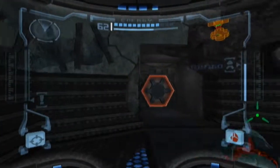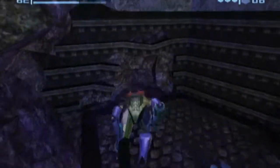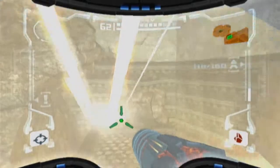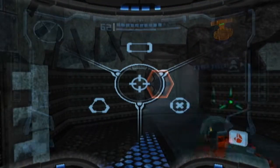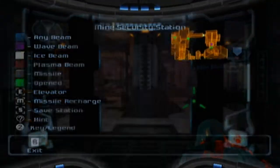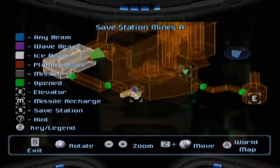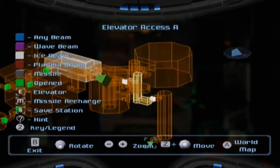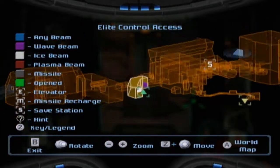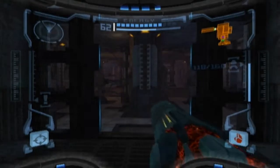So I can basically just destroy it. X-ray visor? Anything? Nothing. I think we're done collecting stuff for now. Where the heck am I? So that's where I saved and started. What would be the quickest way back down to where I want to be? That goes down there to the green elevator. I'll be back once we get to the Metroid quarantine — see if I can get to where I need to be from there.